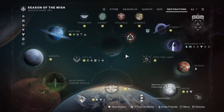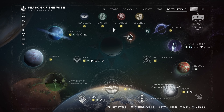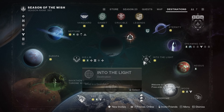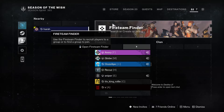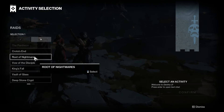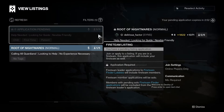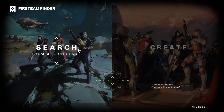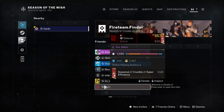For my solo players: go to YouTube, search up a guide to the Root of Nightmares first encounter, then go to the Fireteam Finder, search raids, then Root of Nightmares — join up and there you go. You'll have a team for Root of Nightmares and you'll be able to have some fun.